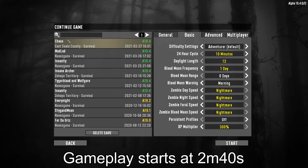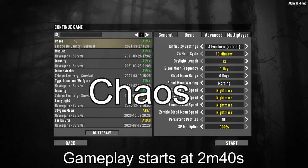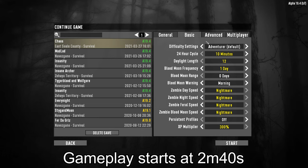We're going to be playing on a random gen map — the seed is 'Chaos,' spelled C-H-A-O-S. We are on Adventure difficulty, so the zombies are going to be easier than what we're used to, quite a bit squishier than Insane difficulty, but they are still on Nightmare speed all the time. Our days in-game will last only 10 minutes real time as opposed to 60 minutes default, and we're going to be having hordes every single night. For every 10 minutes, five minutes will be daytime and five minutes we'll be getting attacked by a horde.